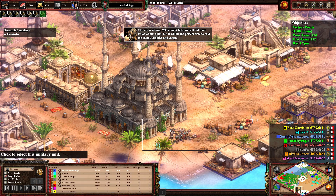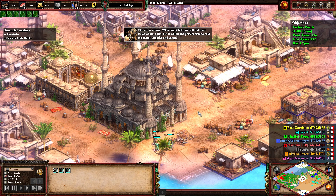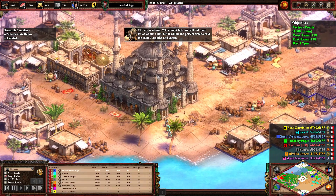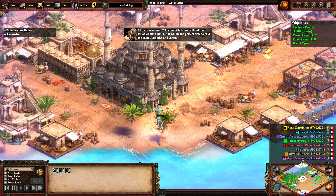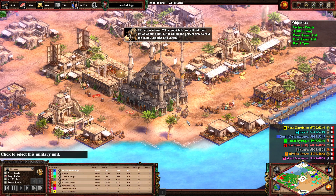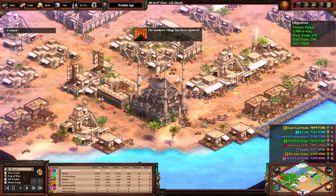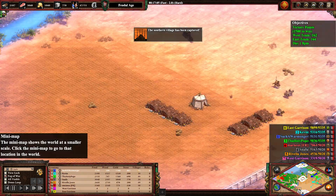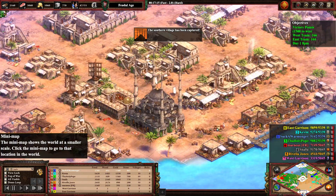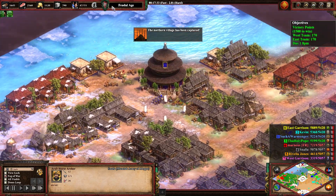These archers have to be careful — their projectiles aren't really hitting anything because they're hitting the building before they hit the units. That's one difference on this map: projectiles hit trees, buildings, and other units, so you can take cover behind things. Another thing about projectiles is they do friendly fire, even on your own units. Foot archers have a very high firing arc, horse archers have a lower arc, and crossbowmen have the lowest — the straightest line — so they have the highest chance of doing friendly fire.